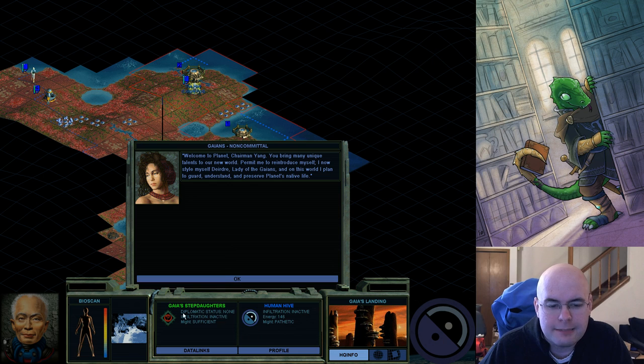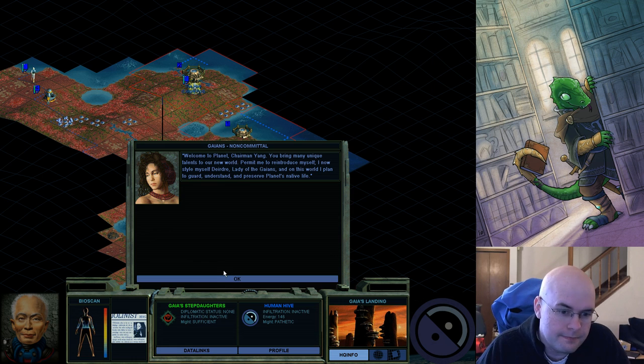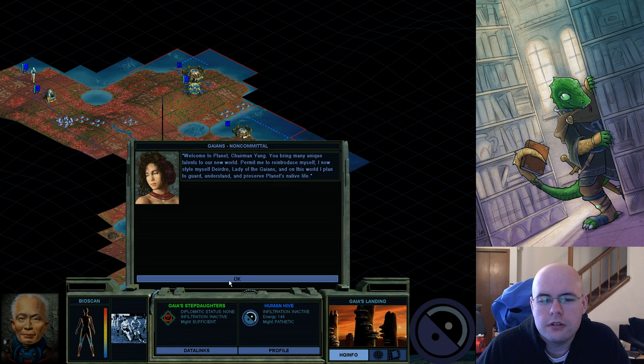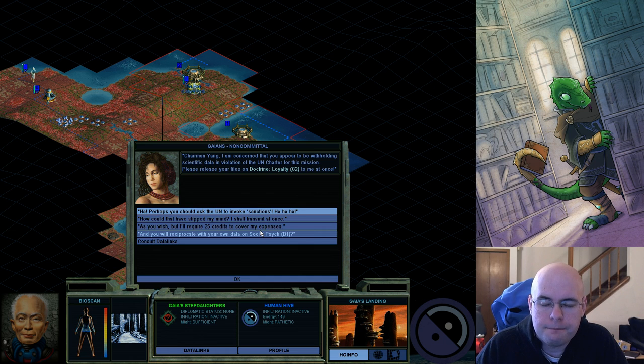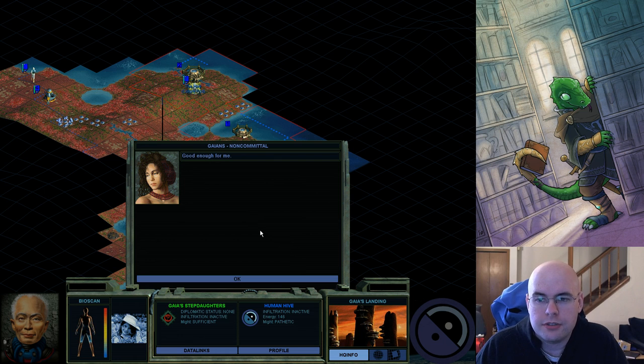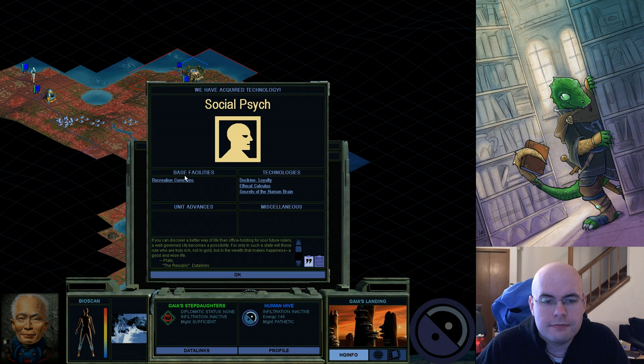It looks like my might is pathetic by comparison to hers. Military units — IFU — the game figures out military power by summing up all the power of your units, which means she either has a large number of units or she has lasers. She's immediately claiming I'm violating the UN Charter, which is actually demanding tribute. She is stronger than me, so she feels she can demand tribute. I'm perfectly okay with giving away Doctrine Loyalty — it's the tech for police state — as long as I get something back. I wanted Social Psych, which allows me to have Recreation Commons.